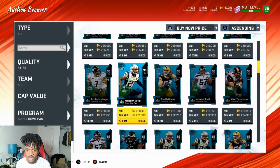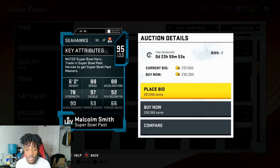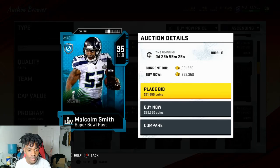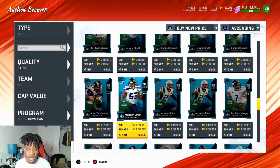All right, so we got Malcolm Smith right here — 95 overall going for 230k already. He's got 88 speed, 88 acceleration, 78 strength, 97 tackle, 92 play recognition, and 90 block shed. He's not bad — I wish his strength was a little bit better, but that 90 block shed and the 80s speed is not the worst combination. He's really cheap.